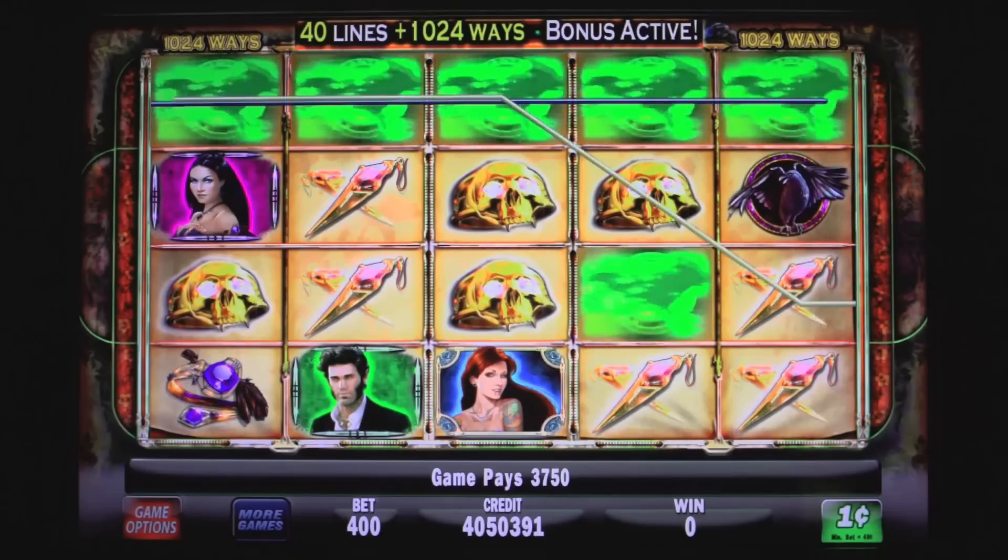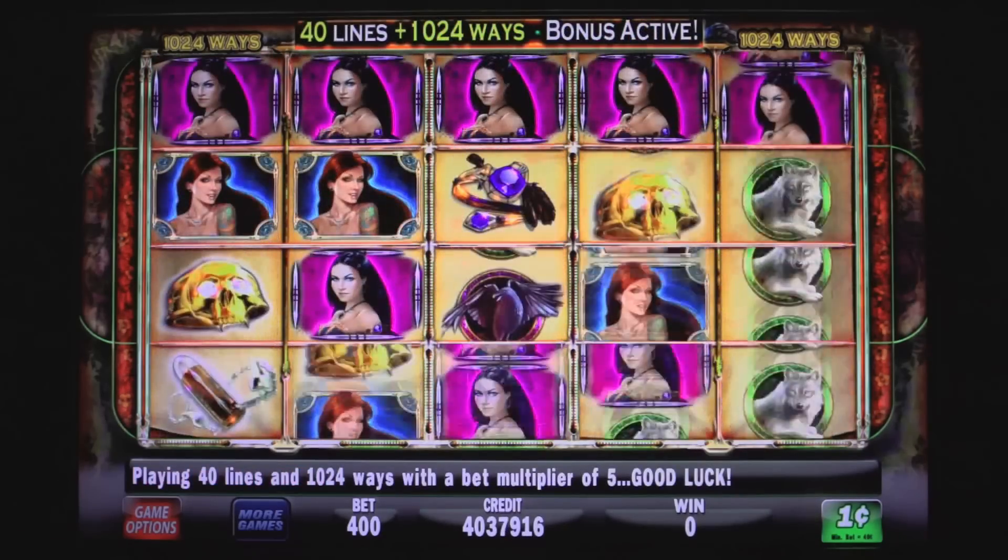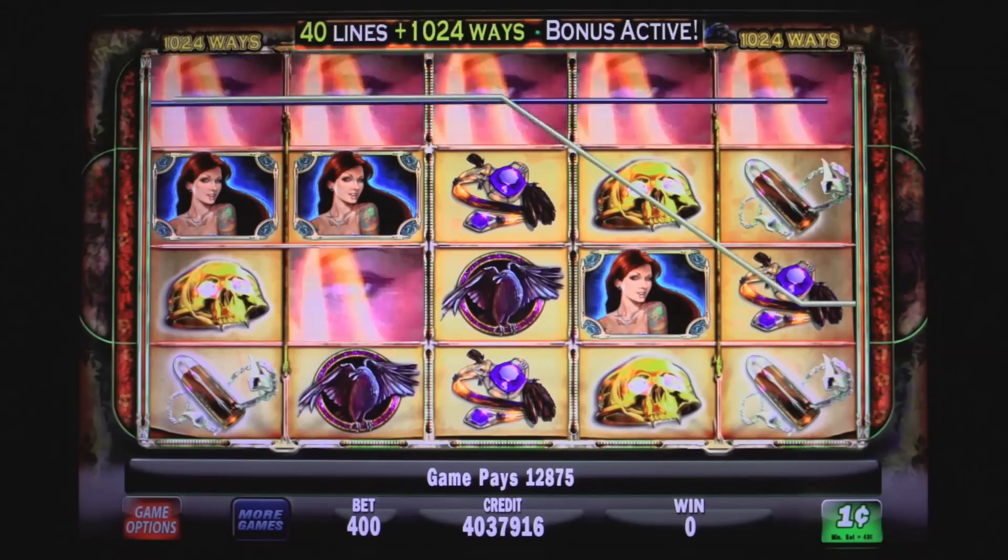Wolves howl and ravens take flight while you sit back and collect your winnings. Line up the right symbols and you'll find yourself collecting some big bucks.